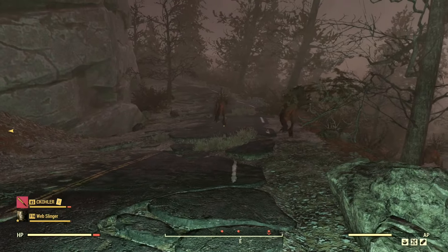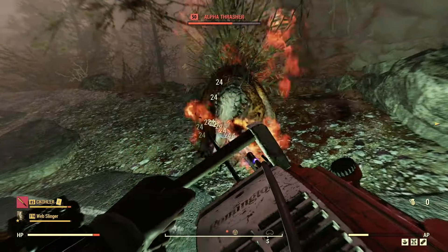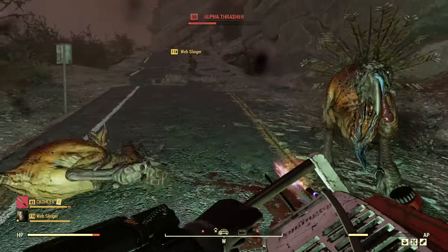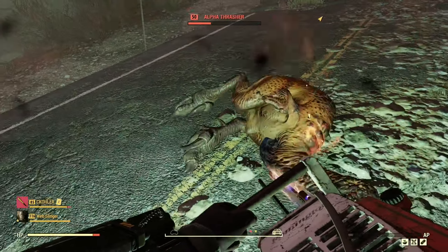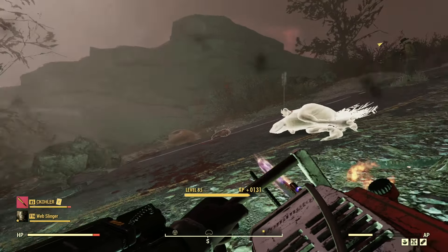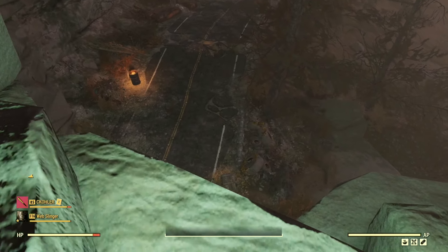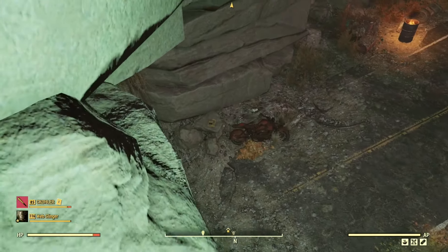An alpha threat alert triggers — they're turkeys. They actually gobble. We take them out, one loses its head, which is pretty funny. It's a neat way to slowly introduce new enemies in this area. There's an underpass nearby that might have something in it.